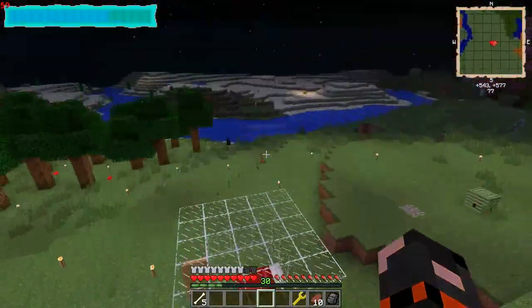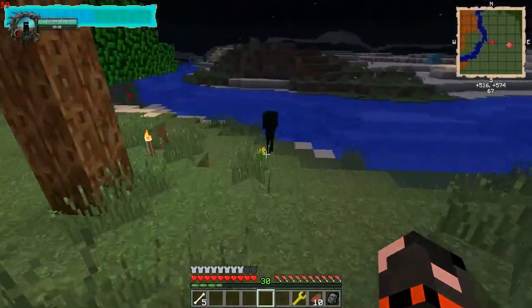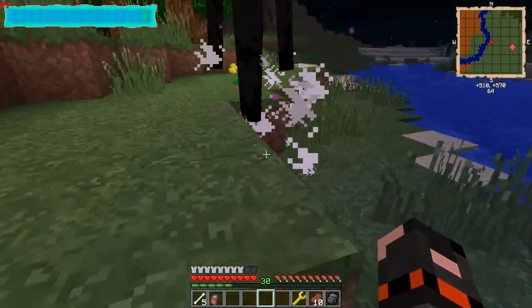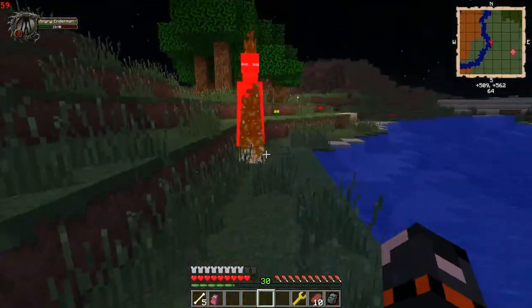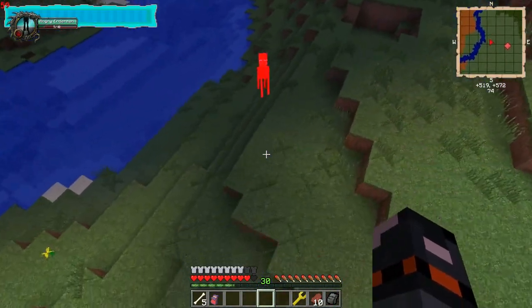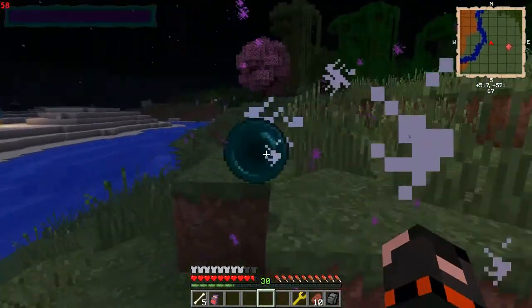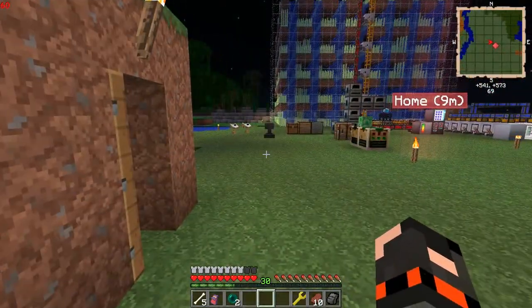Bleeding comes from arrows. There's an enderman — hello, ender tot. I'll punch you. Now you can't teleport anymore, which is very nice. You might not need it — you can just do more damage — but it is pretty handy. One thing I don't like about this is that the bleeding actually damages them, so you can't punch them anymore because they're already taking damage from bleeding.